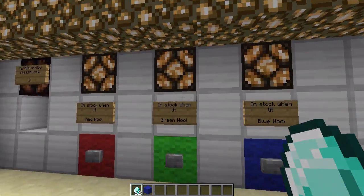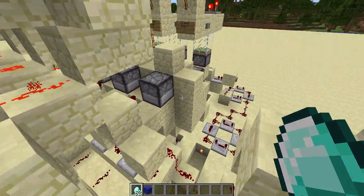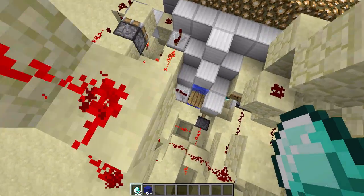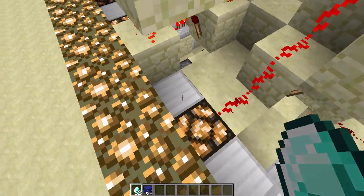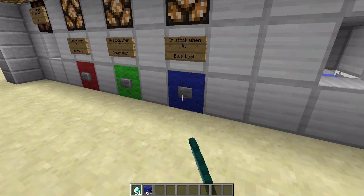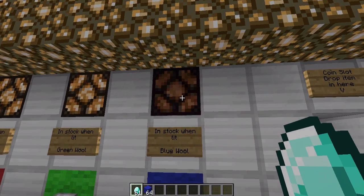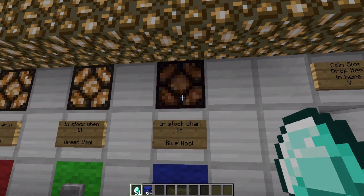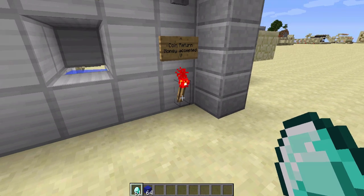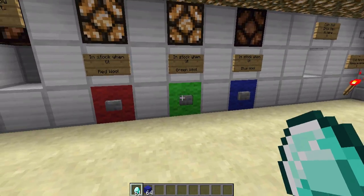Now I will demonstrate how these stock indicator lights work. Let's say that blue wool just ran out of stock — there's no more. So the next person who attempts to get blue wool will see this: the light block has shut off, indicating that it is out of stock. And this payment torch is still on, indicating that the purchase has not been counted, and you're free to choose another item.